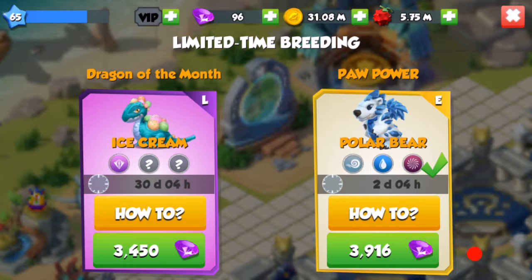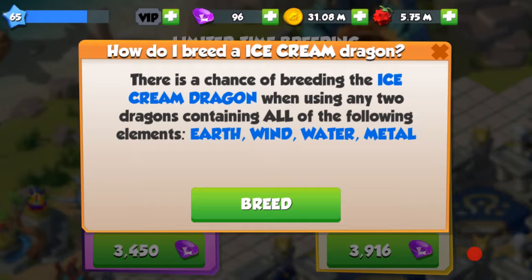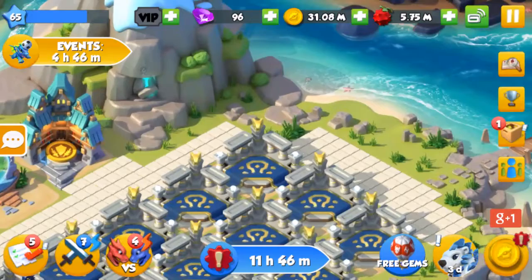Hello everyone, this is the Fallen Emperor doing a breeding guide for the dragon of the month, which is the ice cream dragon. It says here there is a chance of breeding the ice cream dragon when using any two dragons containing all of the following elements, which include earth, wind, water, and metal.